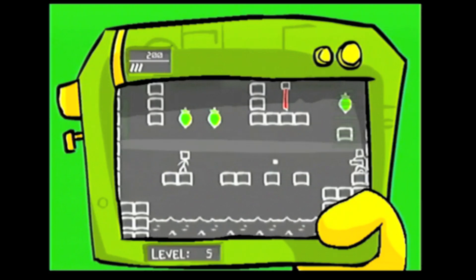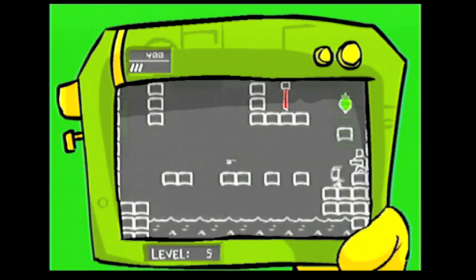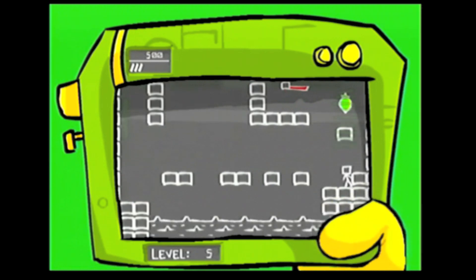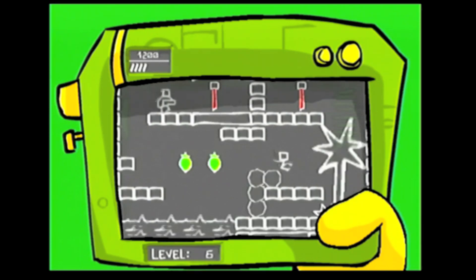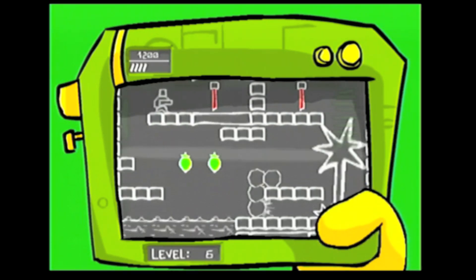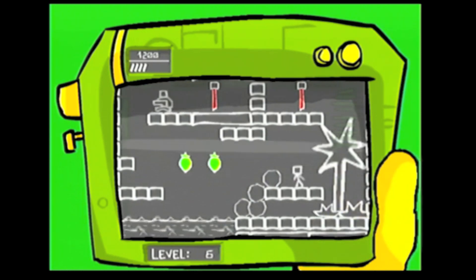Alien Hominid also has minigames. The best minigame is this PDA puzzle platformer thing. It's as tough, fun, and well-designed as the main game. The alien's thumb moves away from the PDA as your character moves towards it. This minor detail that has no purpose beyond the aesthetic is emblematic of the level of effort that was spent on making this great game.